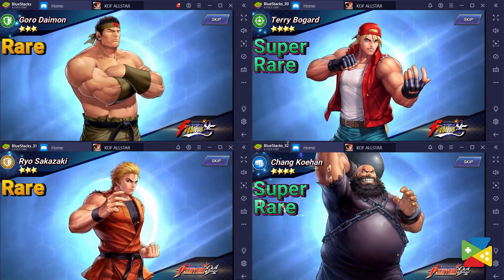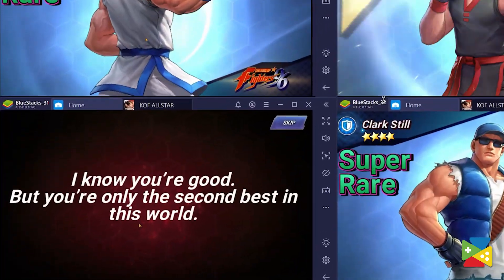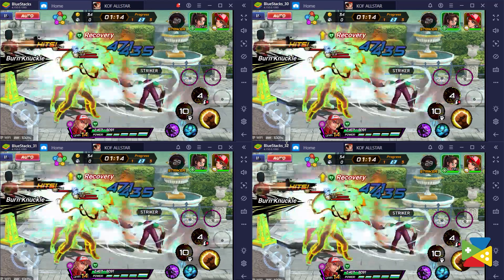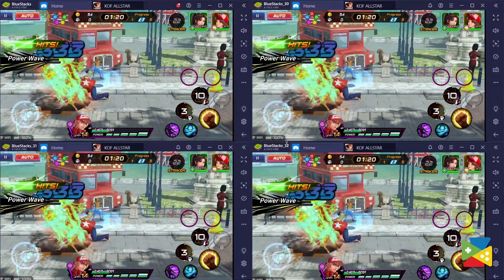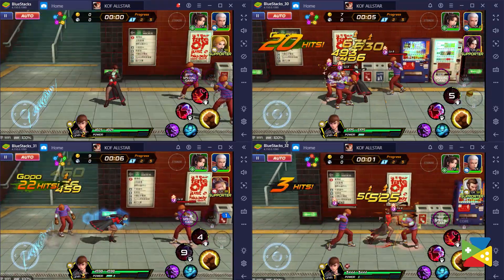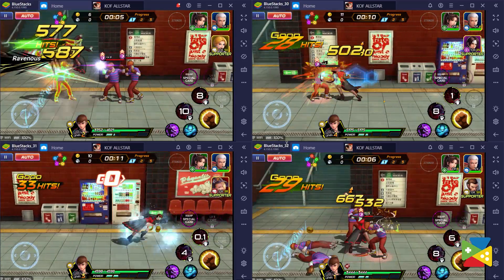While the odds of obtaining good characters are still low on each pull, the fact that you're running multiple summonings at the same time can speed up the process by a lot. The more instances you have, the greater the chance of getting the hero you want. So run as many instances as your computer can handle. With the Multi-Instance Sync feature, you can replicate all the actions you perform on your main instance on every other active window of the game, meaning you only need to play on one window while BlueStacks plays for you on the rest.